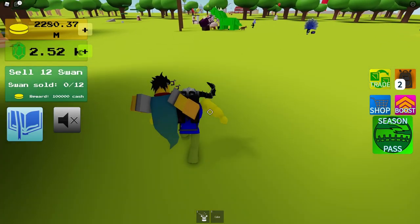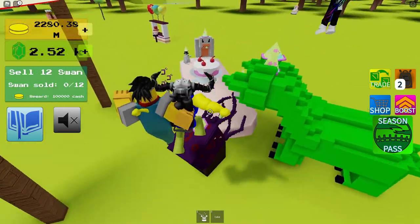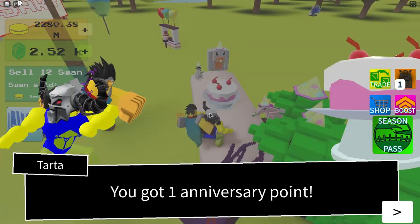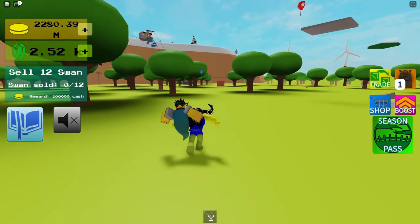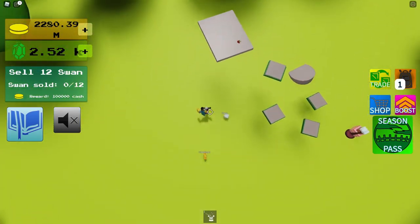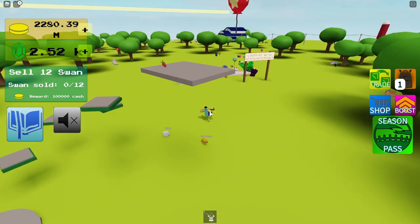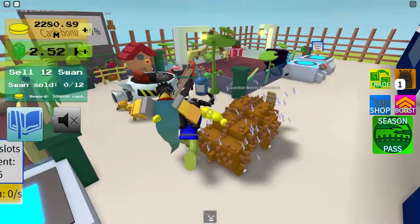Once you've done that, deliver it and you've got a point. There's an avocado over there, there's blueberries over there, and then there's strawberries on that top platform.